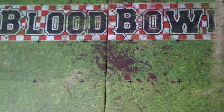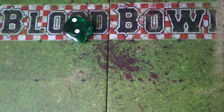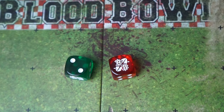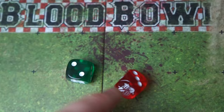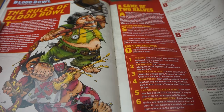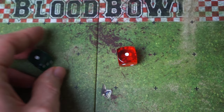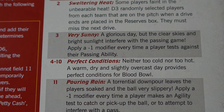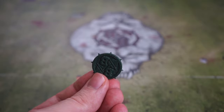A few pre-game rolls, and then we're ready to set up. Blood Bowl requires us to make a roll for fan factor — each coach rolls a D3 by rolling a six-sided die and halving the result. This number reflects how many thousands of fans have turned up to cheer for our teams, but rarely makes a difference for simple exhibition matches. Next, we roll on the weather table — each coach rolls a D6, so 2D6 total, and we add the results together to tell us if there will be any modifiers for our players. After that, we're ready to flip a coin to determine the kicking team.